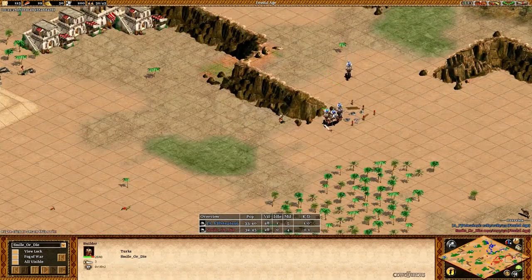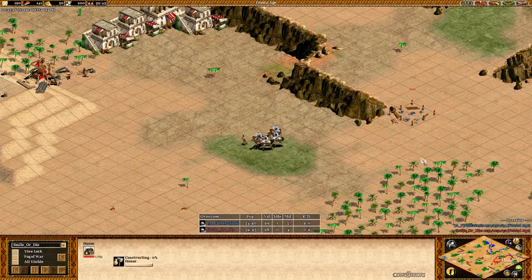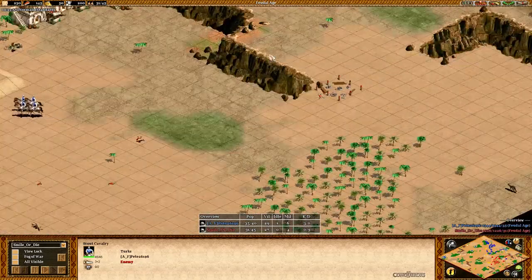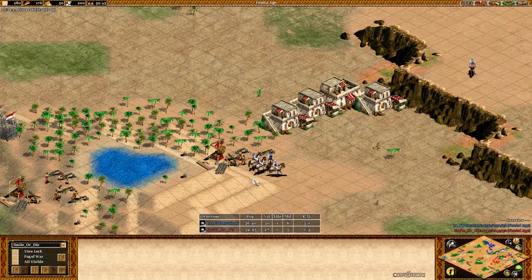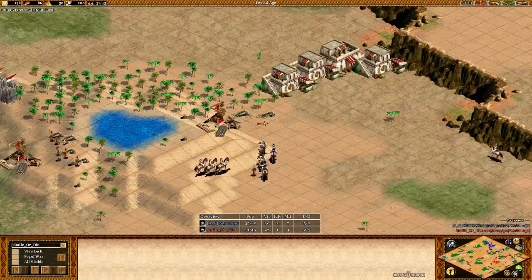This is a big greedy move from the opponent — he's really late sending an injured villager to wall when Pete has four scouts coming in. Pete will be able to pick off that spearman — he even gets glitched and stuck on the scouts. Running that scout away, good. Picking off that villager — that's a late wall by the opponent that's going to be really costly. There's still an injured villager there; Pete picked off one of them and should get the second.